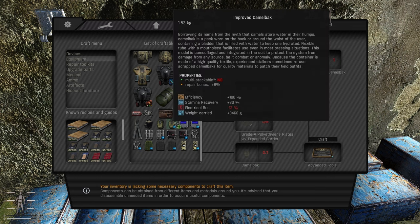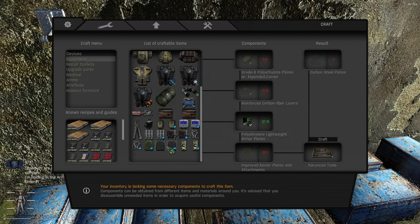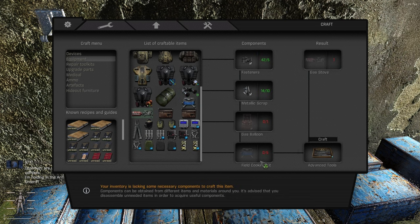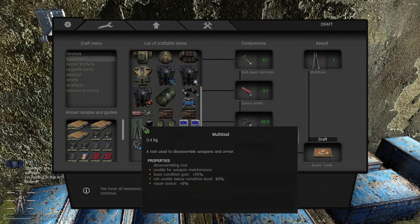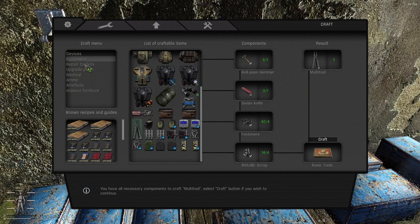You can also attach items to your belt giving bonuses like carry weight and stamina recovery. You can build binoculars, Kevlar plates, food crafting stoves, gas stoves, and multi-tools. We already covered repair toolkits.